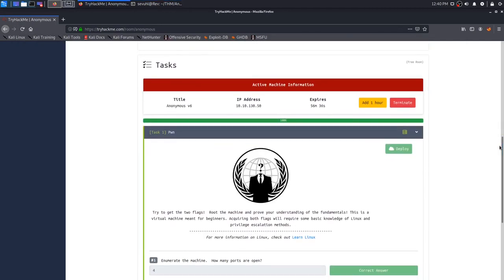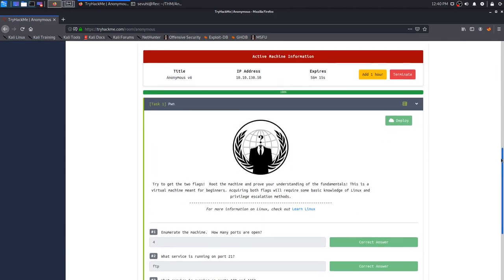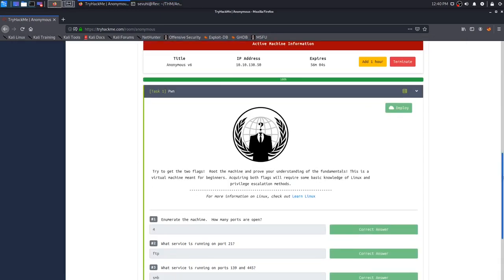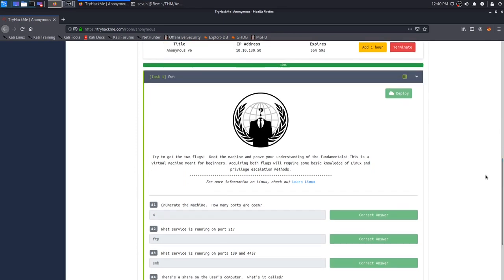Question two is just going through the nmap output - what service is running on port 21? We know that to be FTP, which also has anonymous FTP login allowed, so that's going to be a pretty interesting piece of this box. Question three asks what service is running on ports 139 and 445. Looking back at our nmap output, we know that to be SMB. Those first three questions are pretty straightforward.